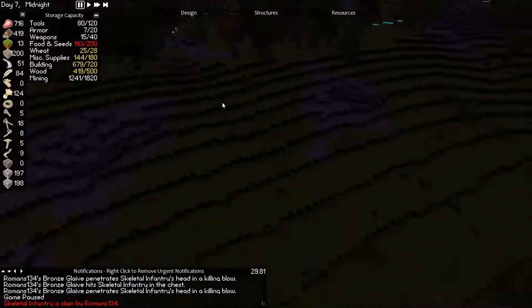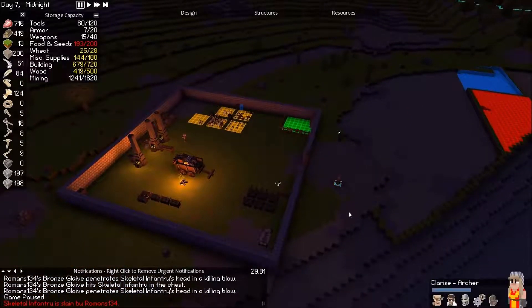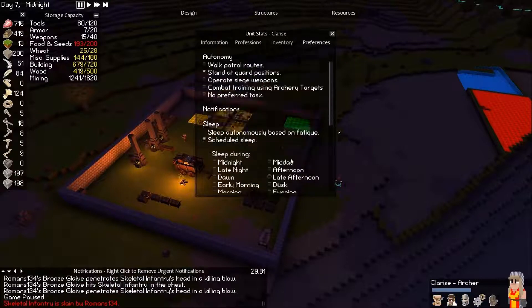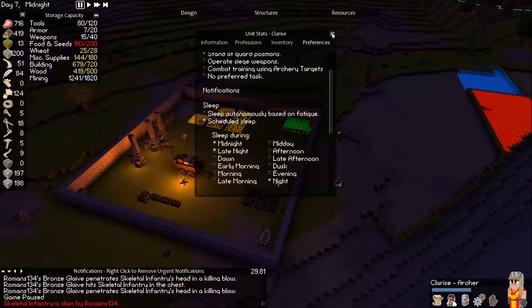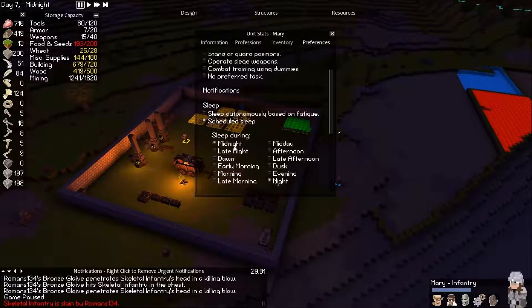Where are the other people? Those guys are sleeping — they're back here. Alright, first necromancer, we just owned him. I don't think there's anything else — let's do a quick scan around the area.